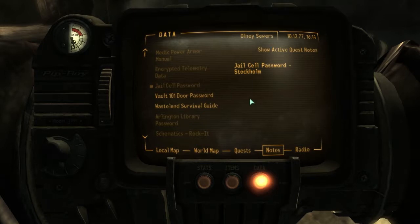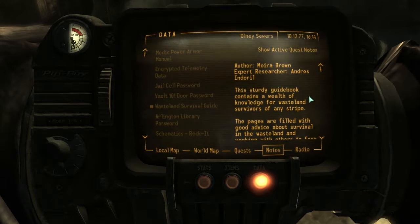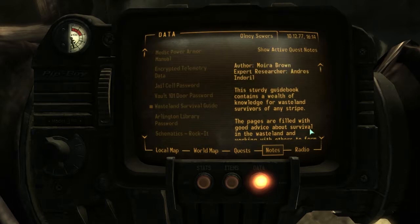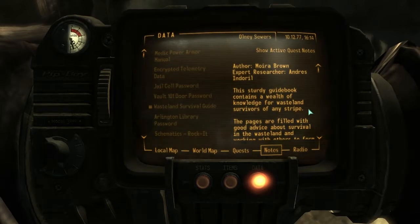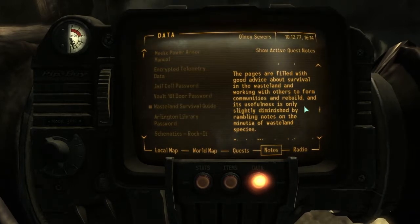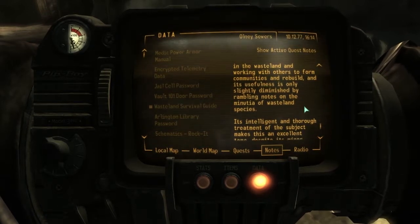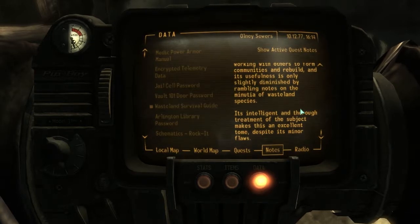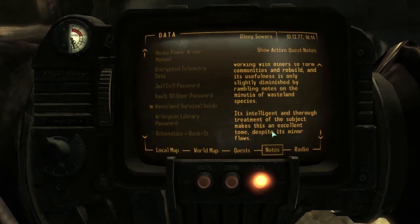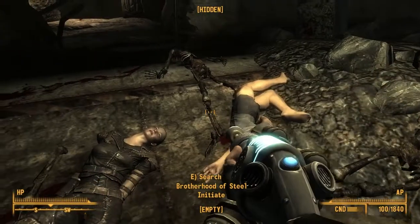That's with the limited data. That's a jail cell password. That's a 4.101 door password. And a Wasteland Survival Guide. This study guidebook contains a wealth of knowledge for wasteland survivors of any stripe. The pages are filled with good advice about survival in wastelands and working with others to form communities and rebuild, and its usefulness is only slightly diminished by rambling notes on the minutiae of wasteland species. Its thorough treatment of the subject makes this an excellent read despite its minor flaws.